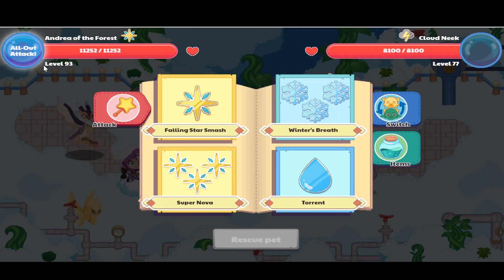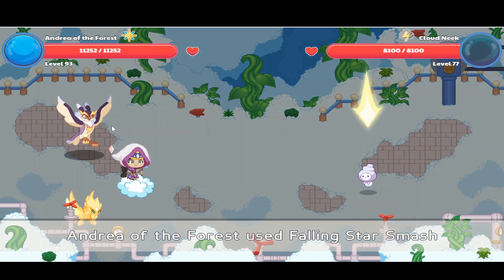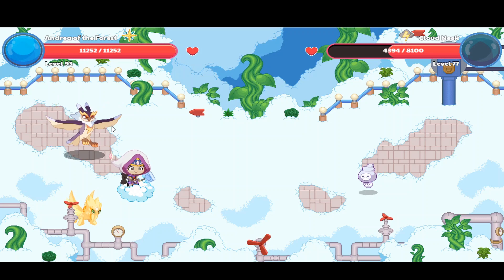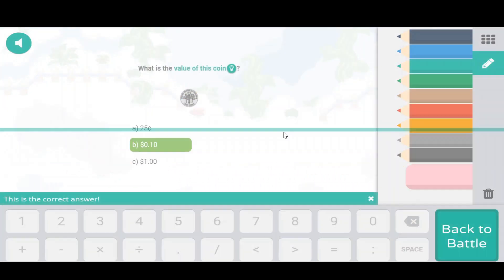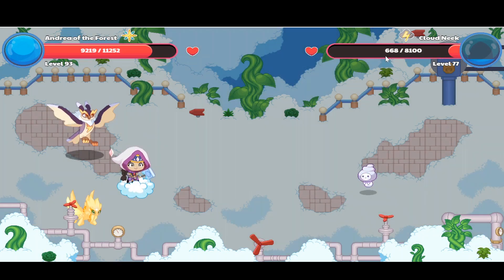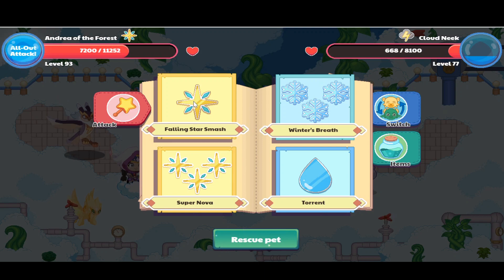We still have our all-out attack, I totally forgot about that. But let's use it on our bounty. We'll be done with this meek in no time, maybe two more shots I'm guessing. There's no spell power bonus against this, so I'll have to do two more shots. Now we could attack the cloud meek. It was just two shots — 668 health left. It's not very a lot compared to the other ones.